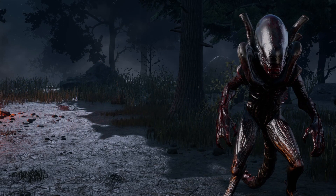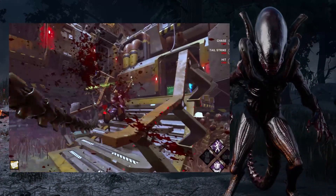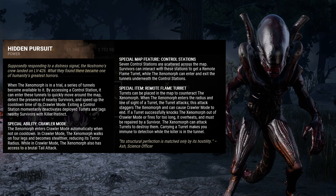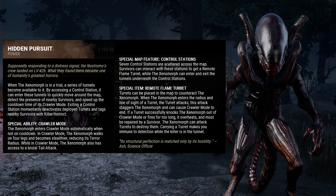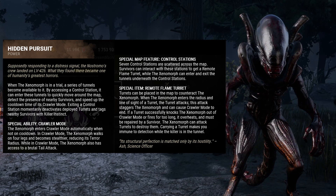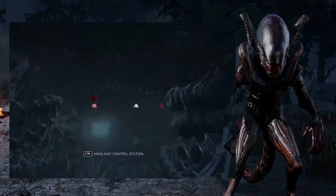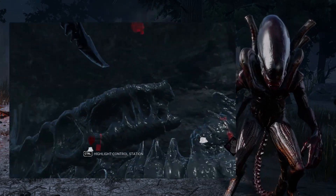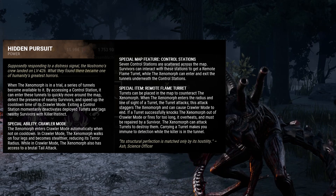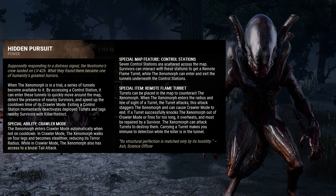M1.5 killers have a power that gives them an alternate option to their basic attacks with situational use. The Xenomorph's primary power is a long-range tail attack that can hit over pallets and low barriers, but it has a very narrow hitbox and a punishing miss cooldown. It can only use the tail in Crawler Mode, which it enters automatically after a brief cooldown — much shorter when moving through a tunnel. Its secondary power is traversing the map through pre-placed tunnels, where it can see survivor footsteps. Survivors can set up flame turrets that slow the Xenomorph down and remove Crawler Mode.